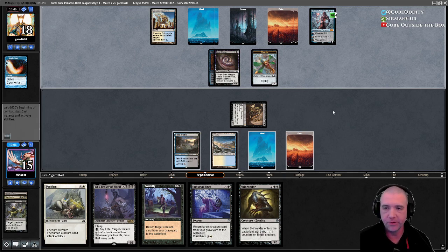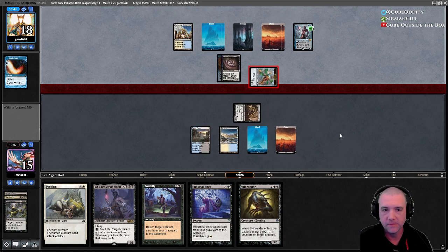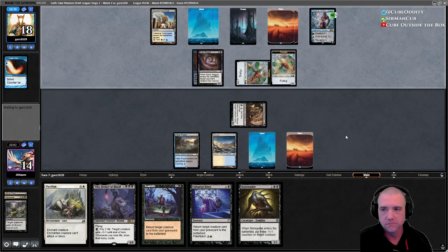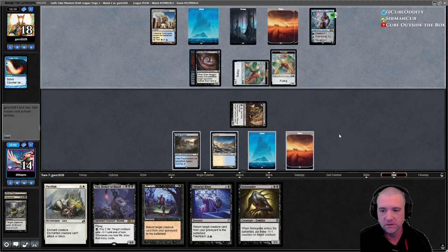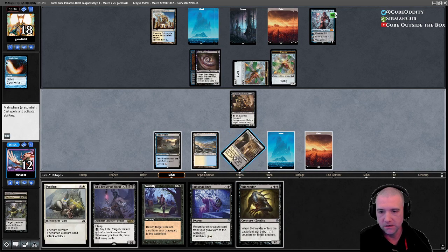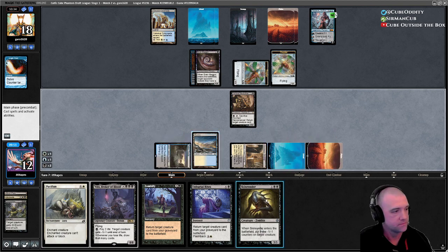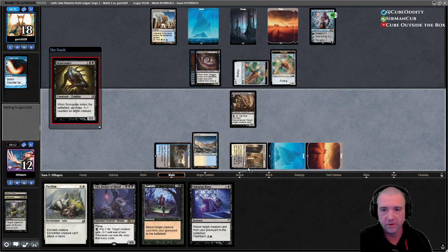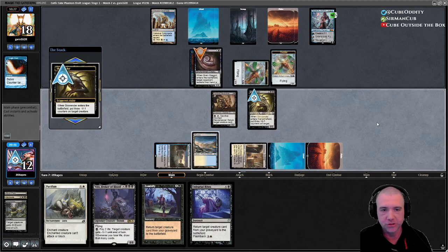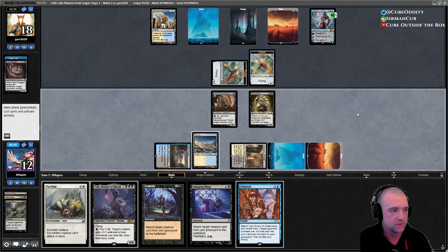Maybe the gameplay is just much higher level in this cube and I'm punting more. They're just going to make a Thopter army. I do have a sweeper — it's not ideal right now. The Brain Maggot really threw off the whole plan. This whole deck is all hand attack, all counterspells, and then a bunch of cheap draw. Games are close.